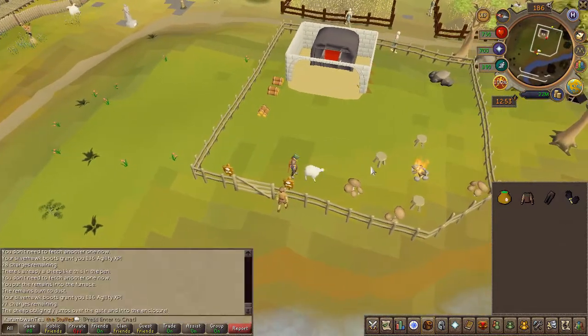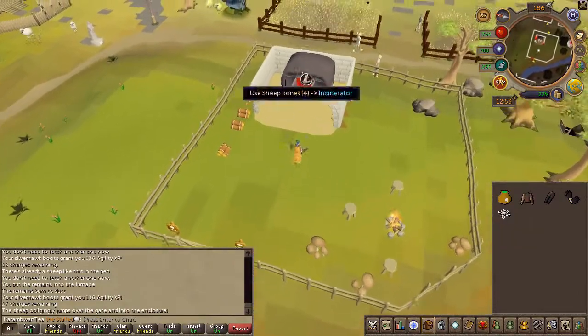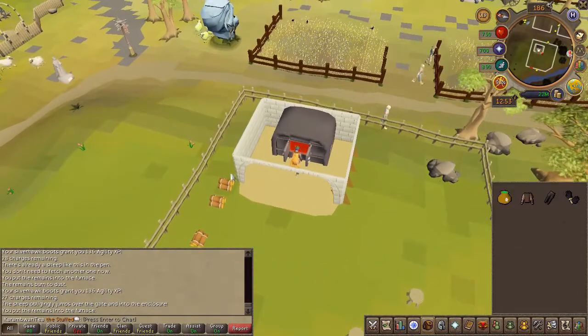Once inside the gate, go ahead and use your sheep feed on that sheep. Pick up its bones, then throw them into the incinerator.